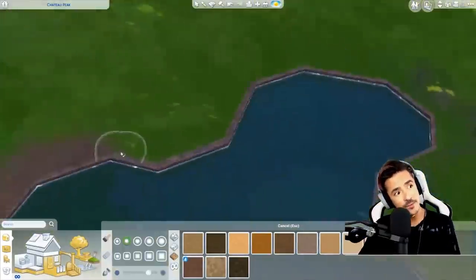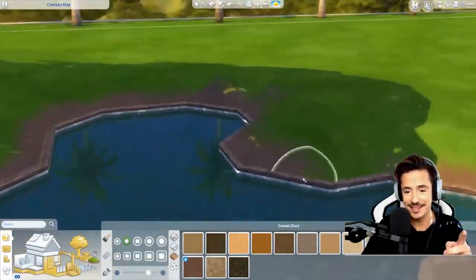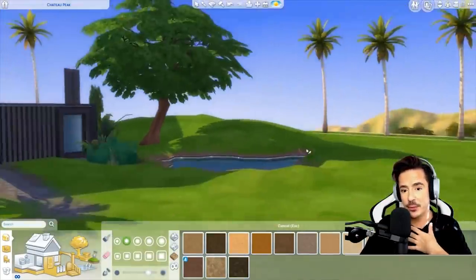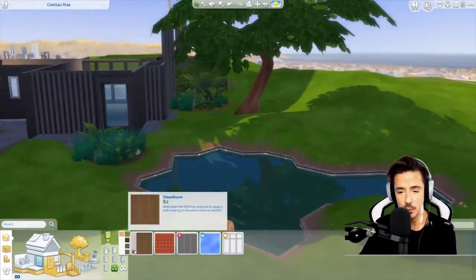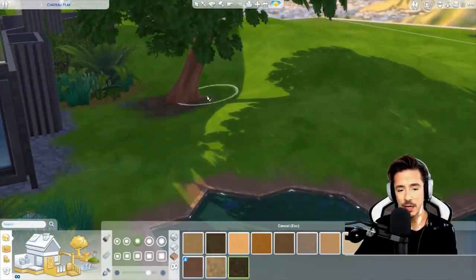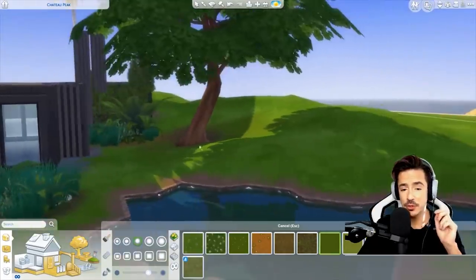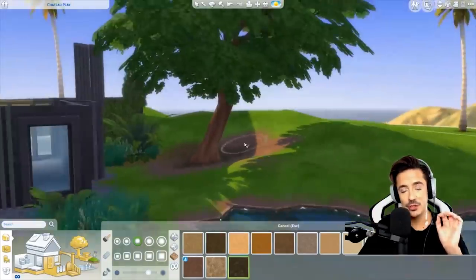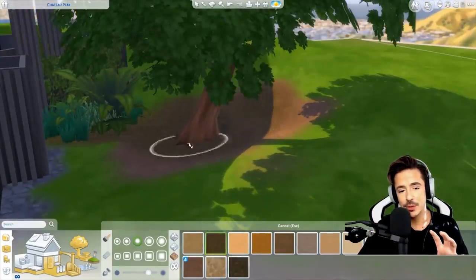Pond tools will be coming to The Sims 4 at some point — not even sure if I'm allowed to say that, but I did. What I do with the terrain paints now is go around and soften up that hard pool edge. Until pond tools are in the game, I just went around and softened up the hard pool edge with a bit of terrain paint. It just makes it look a little bit more natural. I use the trim from Get Together and I just really love it.